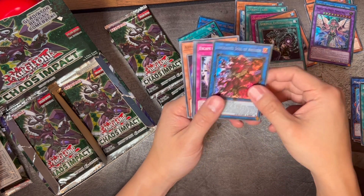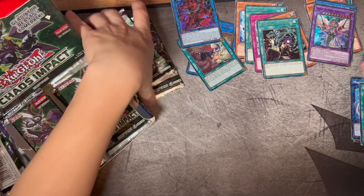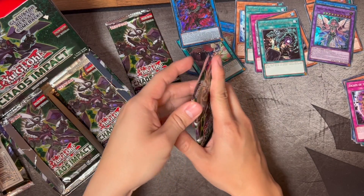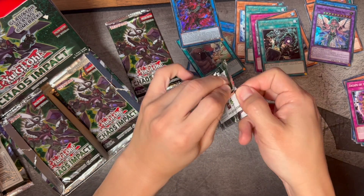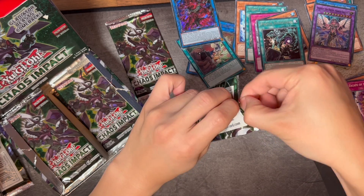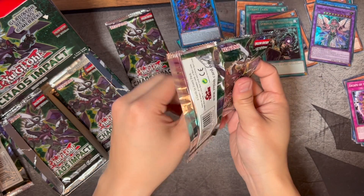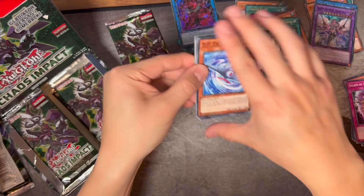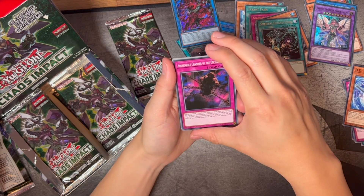This card looks like a Naito Fox from Naruto — pretty cool. So that's one of our Secret Rares. Hopefully we get something better because we're supposed to get two Secret Rares in this box, so fingers crossed it's one of the better ones.